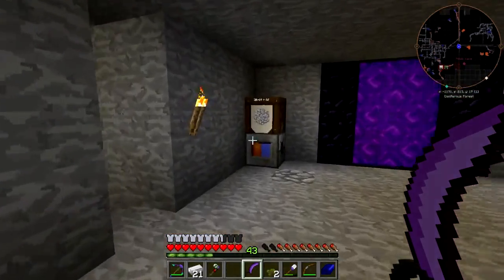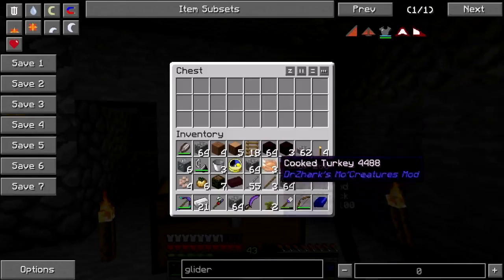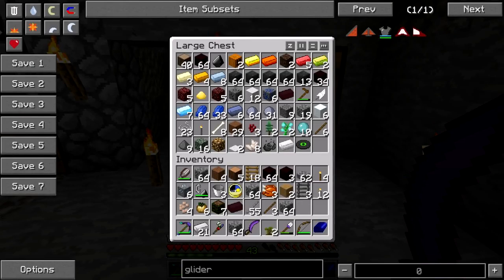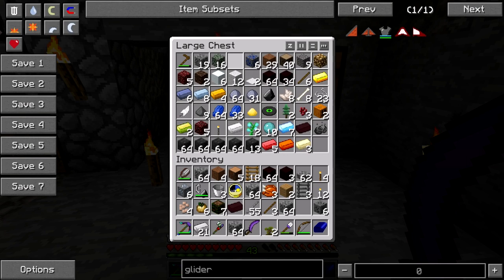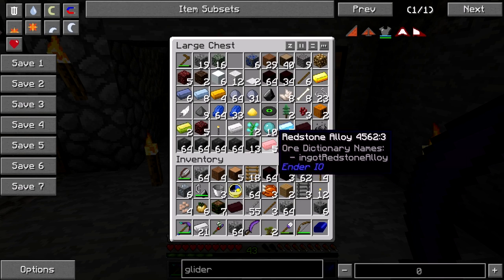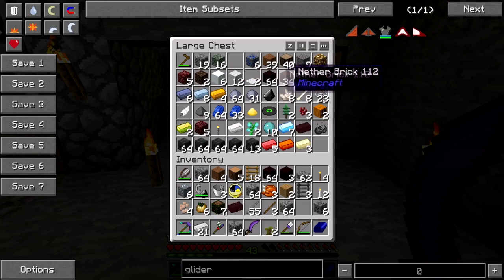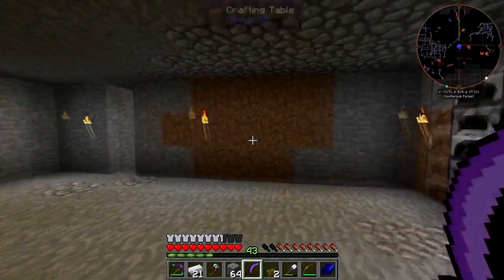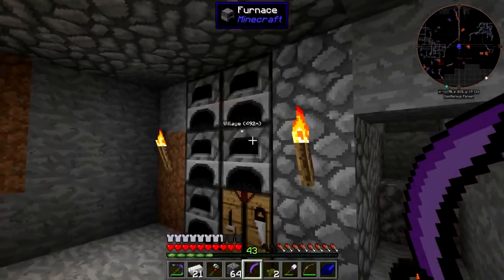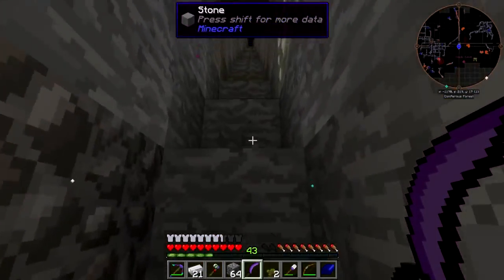I need to make an XP bottler - I know there's one. No one's chilling down here, okay. Where's my iron? I know I got some iron chilling possibly. I see no iron. I see a whole load of skystone though. Okay, it's fine, it's all good.